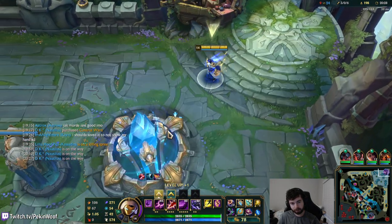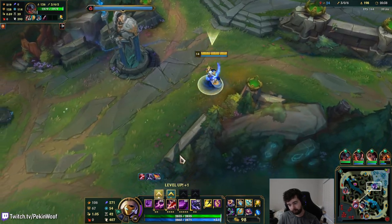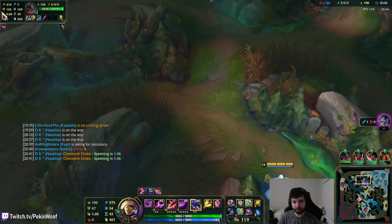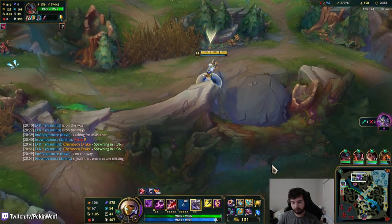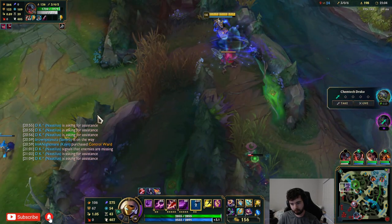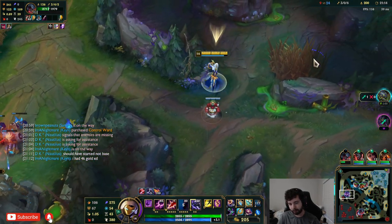They're probably going to FF soon - there's no way for them to come back at this point. I'm so close to leveling up - if I can level up now I'll be 16 pretty soon. I'm on the last minute of Rod of Ages to be fully done with it. They're all going bot which is why my team is going for Baron - if they send everybody to kill one person, you should just do an objective on the other side of the map.